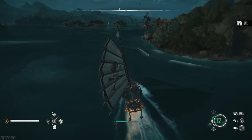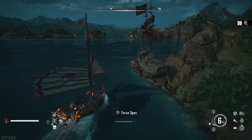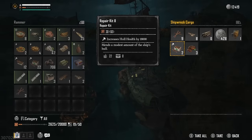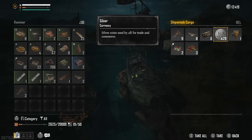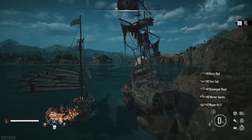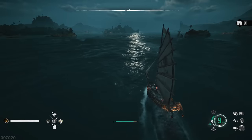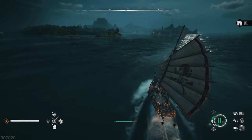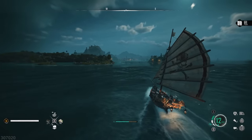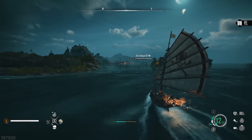When you approach a fresh shipwreck and get the prompt saying 'force open,' interact with it and break in. When you get inside, you're going to get a bunch of different resources — repair kits, silver, and sometimes metal salvage. Every shipwreck you find, make sure you force it open, because two metal salvage is enough to go to the blacksmith in St. Anne and craft 100 cannonballs. Don't ever ignore shipwrecks — whenever you come across one, just quickly stop by, force it open with your crowbar, which you'll get very early in the game, and grab your resources. It's the fastest way I've found to gather a load of different resources early in the game.